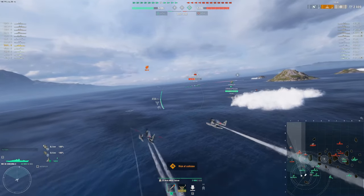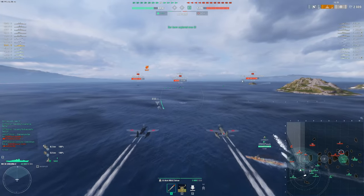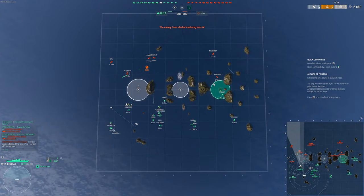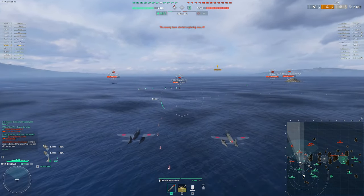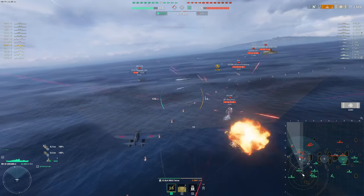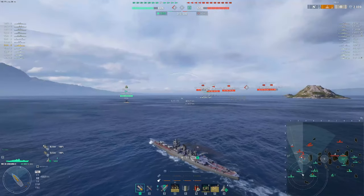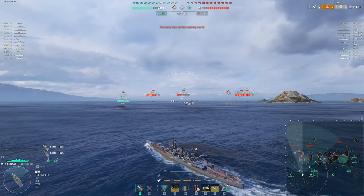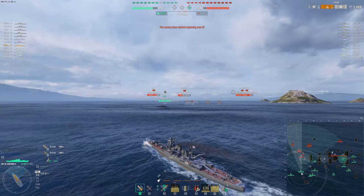For torpedoes, you have a 15-kilometer range that do 24,000 damage with a 105-second reload. You have 6 torpedoes per side, a total of 12. You have an amazing amount of torpedoes for a Tier 9 — pretty much on par with the best torpedo boat DDs for the tier, which is just a threat. You have very good torpedo angles on this thing, but launch from stealth to make sure you don't get struck when torping. Overall, the torpedoes are definitely what makes this ship stand out.